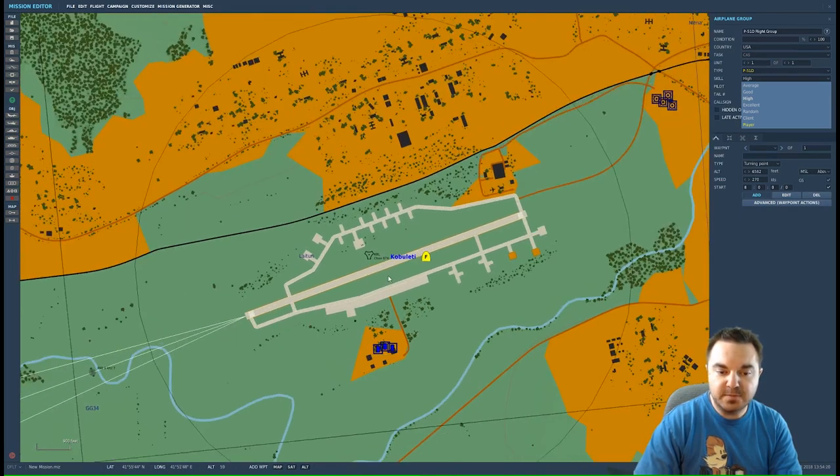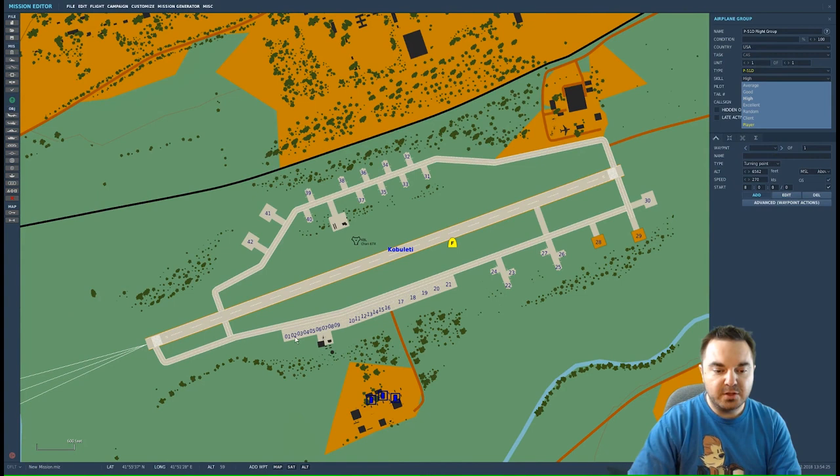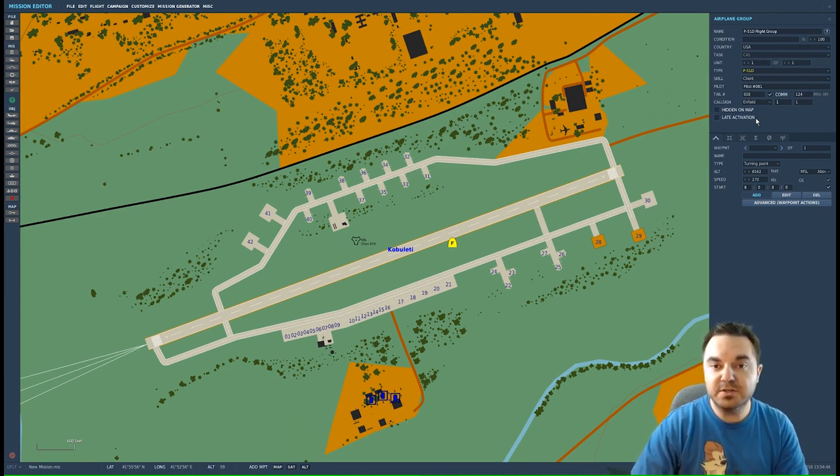As you zoom in on the airport, once you get to a particular zoom level, you'll see that all of the parking spot numbers show up — these are the various areas you can start on the airfield. I want to start my aircraft at parking spot 29. We're going to select Client because this is going to eventually be a multiplayer mission, so you and your friends can join and have a target range to attack.